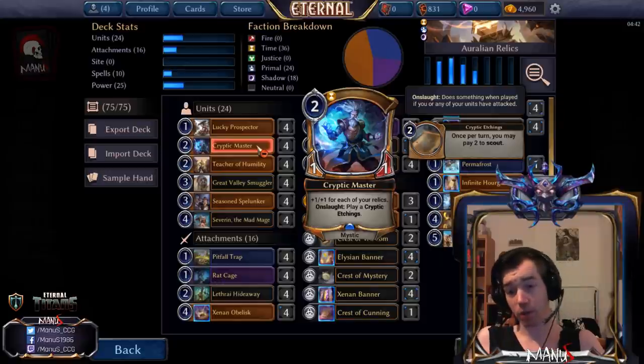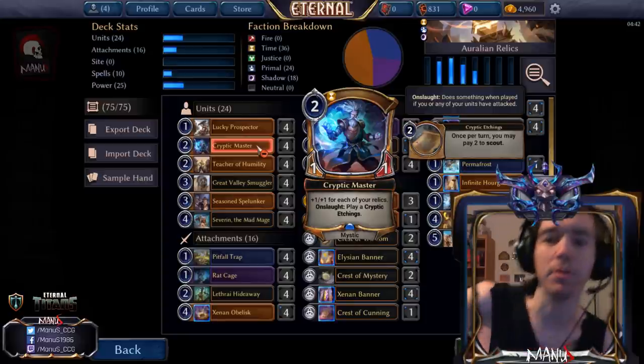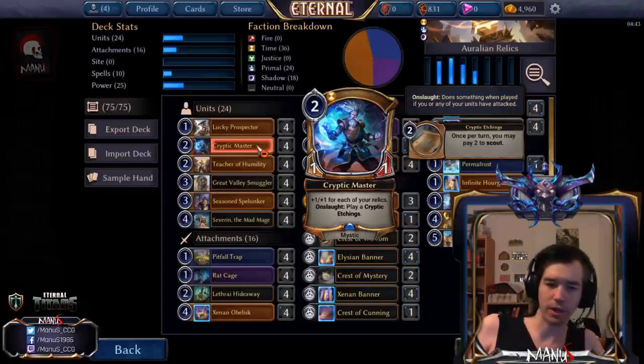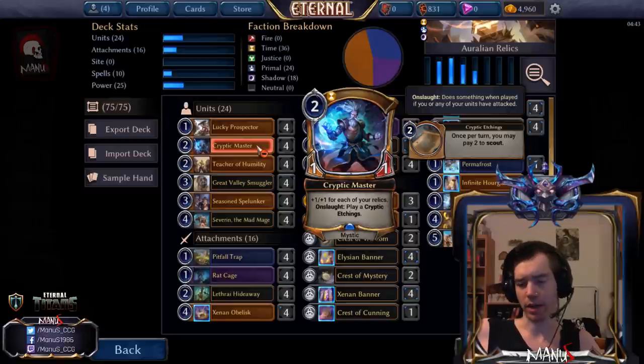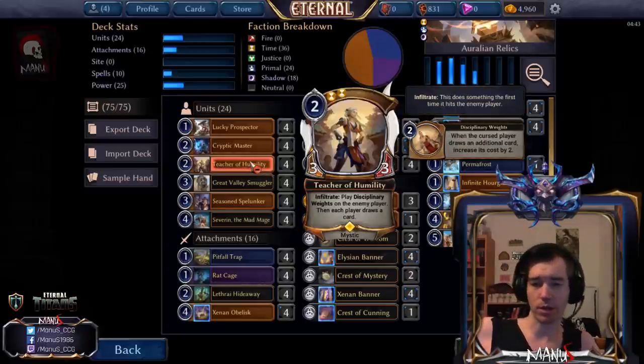Next we have Crypt Master — a two-cost unit that can grow really big and also serves as a relic source in a deck that needs as many different relics as possible. The Cryptic Etchings it generates are actually pretty useful: scouting if you have spare power gives the deck a lot of card selection. The card can easily outgrow five and six drops in the game. By the time you play it, it's often a three-three or four-four on turn three — you play a turn-one Red Cage, attack, then play Cryptic Master.